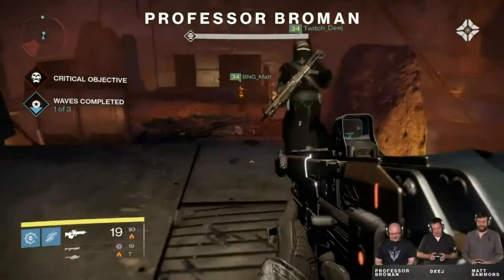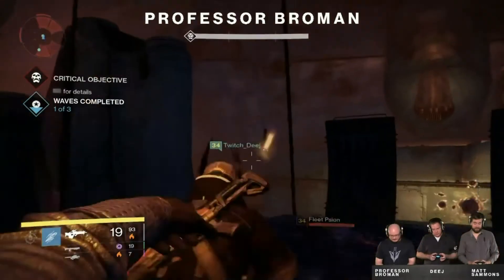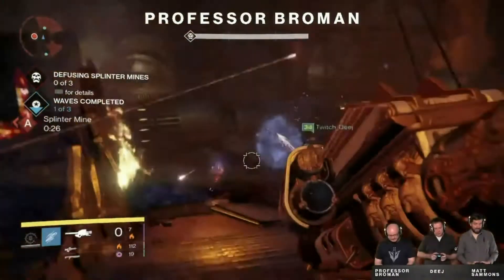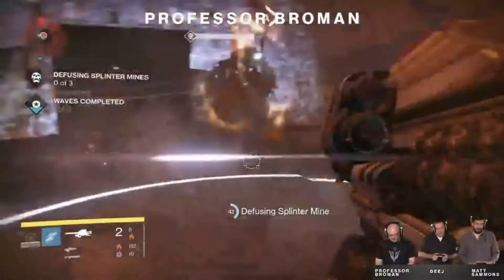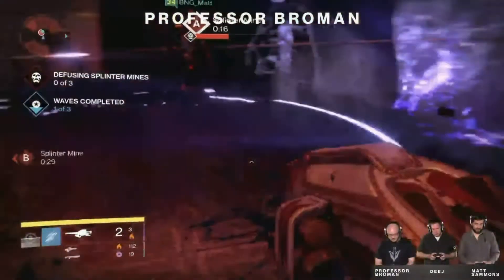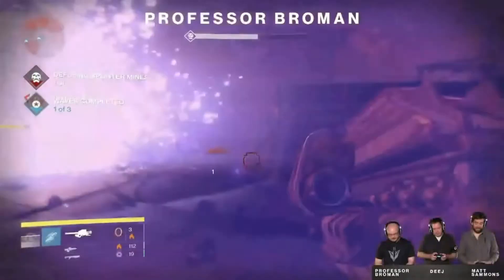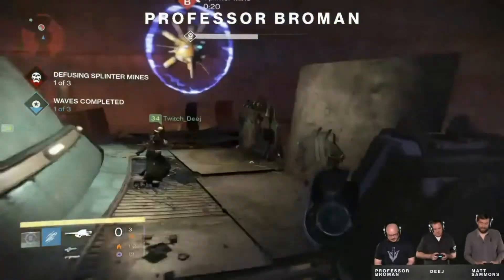Once you begin your first round, you will be confronted by the enemies of the Reef, which could be either Hive, Vex, Fallen, or the Cabal. Enemies will come in waves — there are three waves in one round, as you can see in the upper left corner. Even though we didn't see a boss fight in the reveal, I want to assume that at the end of the fifth round, you will fight a boss.